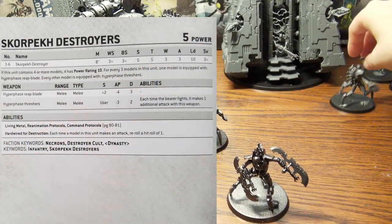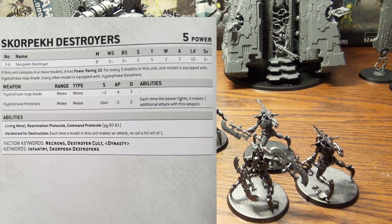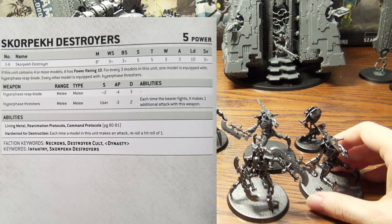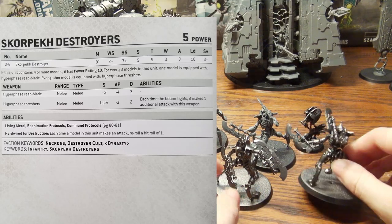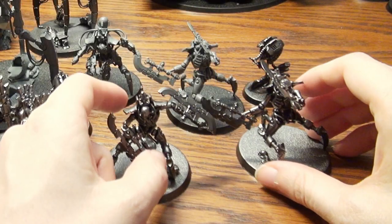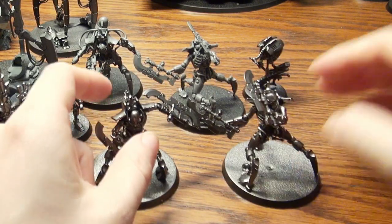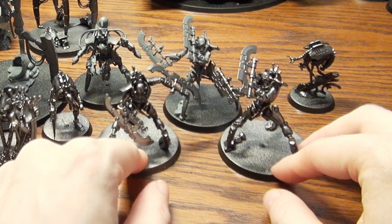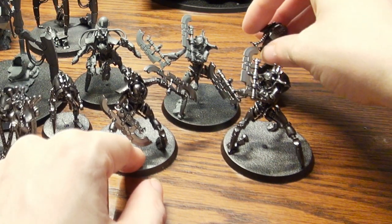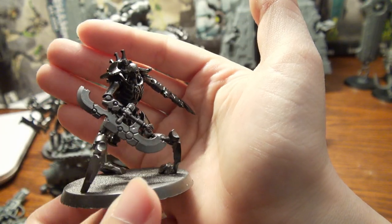These guys are the Scorpec Destroyers with Plasmasite. They are super straightforward to put together and they come in three different variants, though one has wandered off. These particular ones came from Indominus and also come with their Plasmasite.